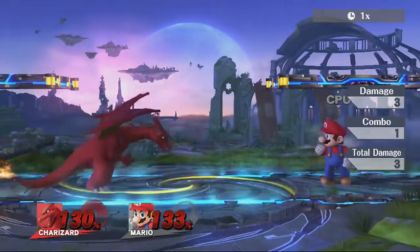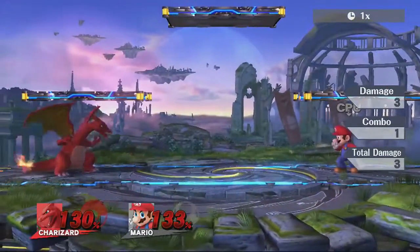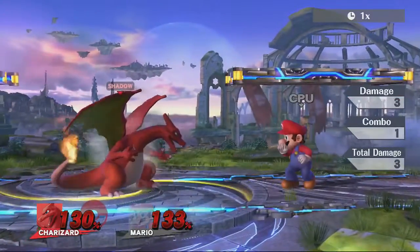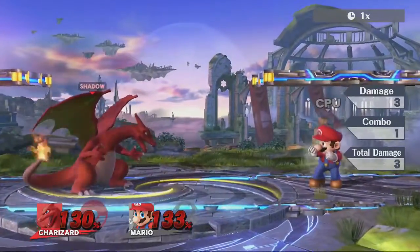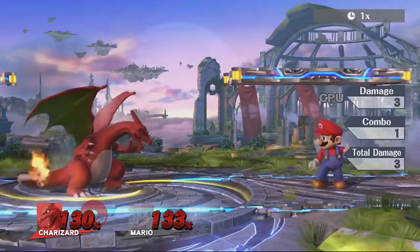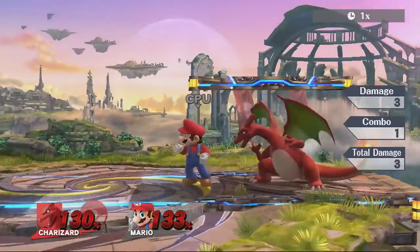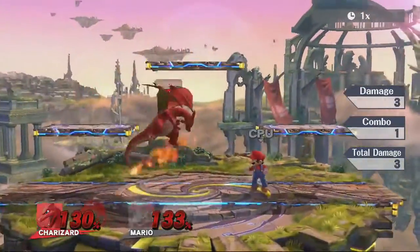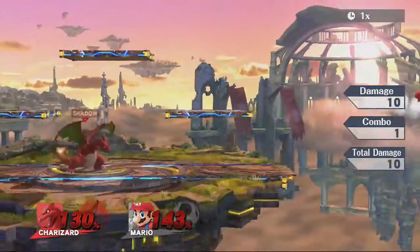A couple tips if you use Flare Blitz: use it for really hard reads. Charizard is a hard-read kind of character, especially with Flare Blitz. If an opponent is using laggy projectiles with a lot of end lag, you can power through the projectiles with Flare Blitz and hit them — at around 130 that would easily kill. If I have to play in a default-characters tournament, I pretty much just don't use Flare Blitz much. Charizard has a bunch of other options.